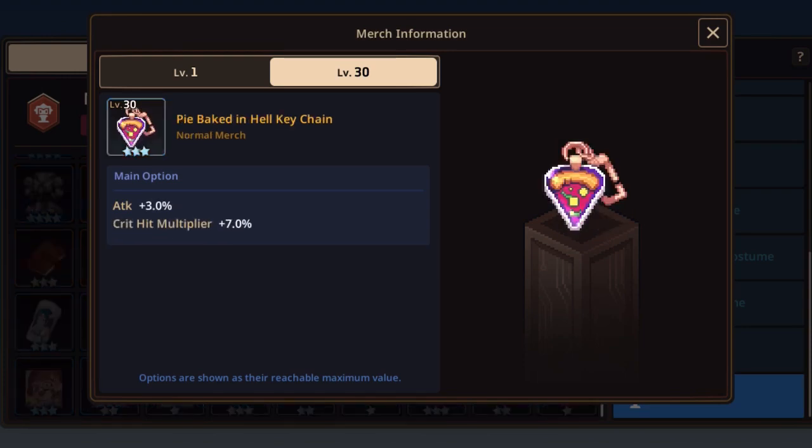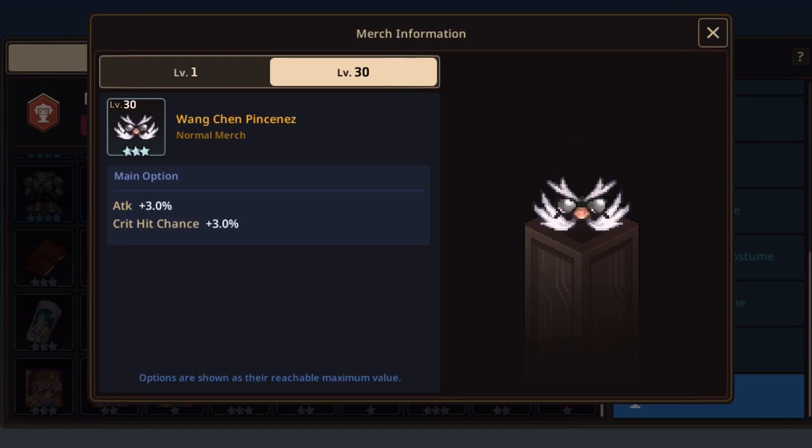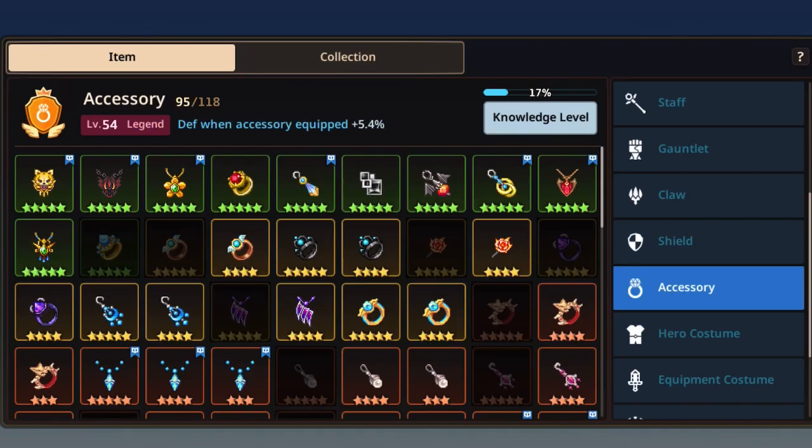If you take the Uzi it's very nice too, but the issue is you'll mostly only use it on dark heroes. Finally, for the normal Mercs — you will use those to upgrade and grind the higher tier ones. The Pie Bucket has attack +3% and critical multiplier +7%, so once you crit it can be juicy. The Weng Shen Pincenez has attack +3% and critical chance +3%.